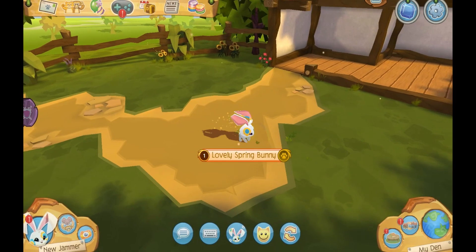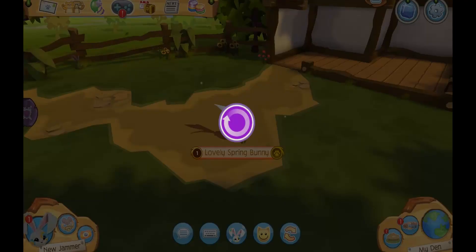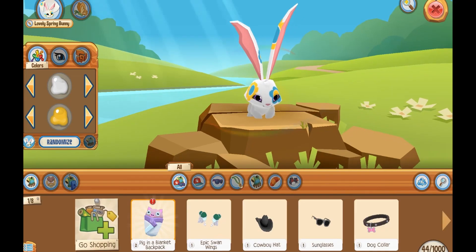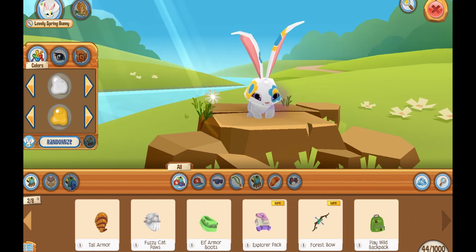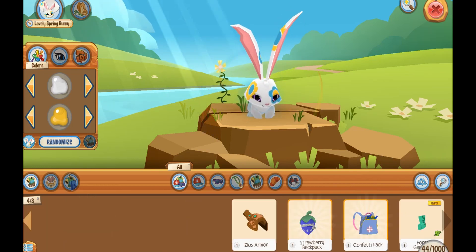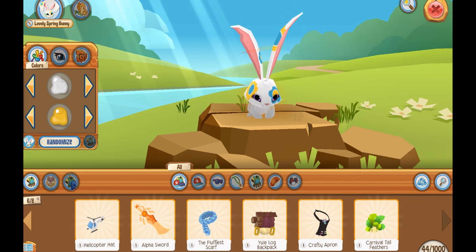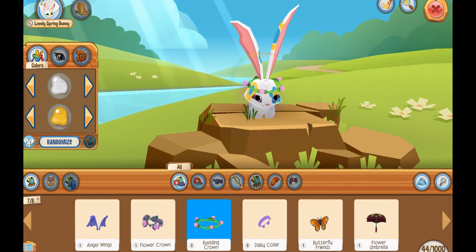I have to decorate my spring bunny, so I'm going to go into my inventory. This is a new jammer, but I have quite a few items on it already. I want to do a springtime look — I think something with flowers on it is going to be super springtime-y. Like this budding crown — look at how cute!